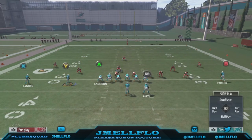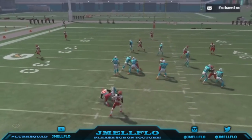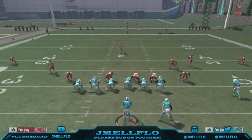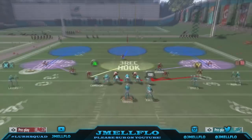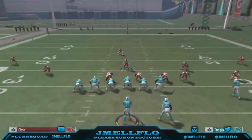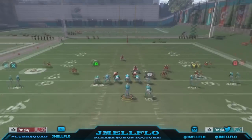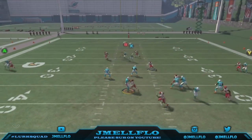Even if they do block a running back, they're not blocking his blitz — you're getting double edge pressure, I promise y'all. You can send this blitz from both ways. It's a real easy blitz — send it from the right, shift your line to the right crash right; left, shift your line to the left crash right. Put that guy in the hook. No matter what they do, they are not blocking this blitz.